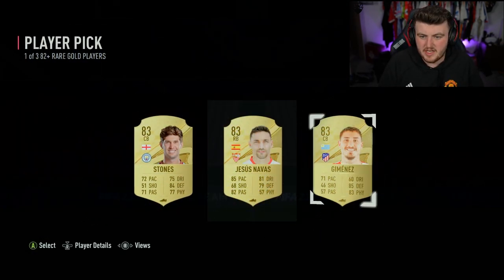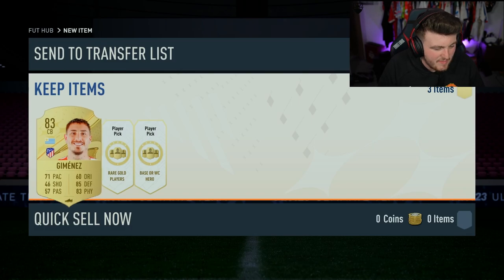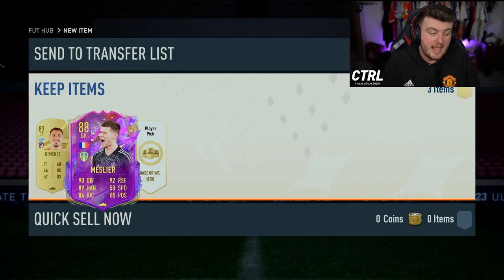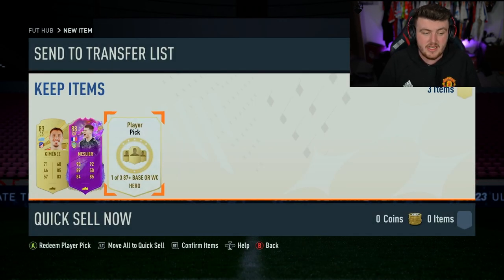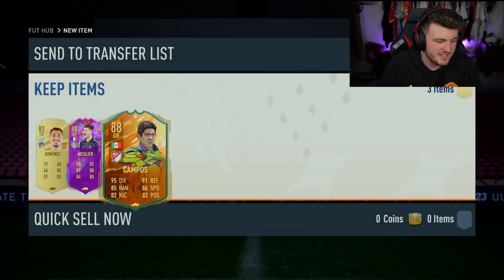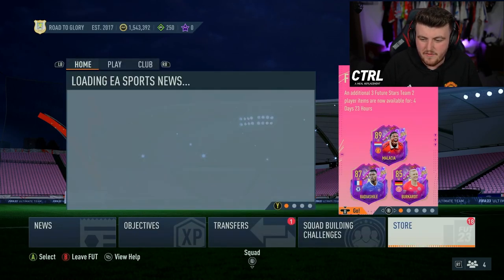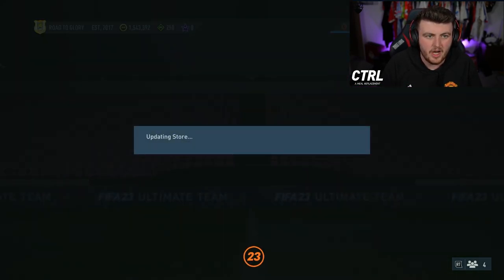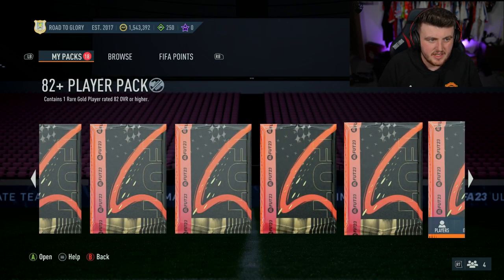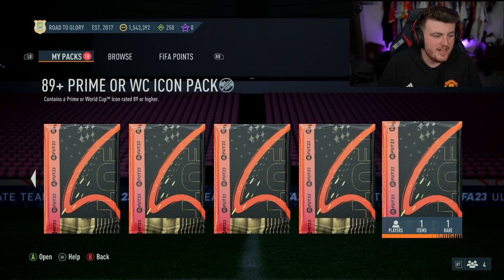On to the Xbox account now. We've got a couple of 82-plus player picks first, then a hero player pick, then the icon. Melee — I'll take it. We beat Leeds, I'll take it. If Leeds beat us today I'd be upset. Two camp bosses in one player pick is not great but we'll take it. Melee is alright from a random 82-plus. Now, where is the 89-plus icon pack? Here we go — 89-plus icon pack on the Xbox. This account has some pretty good icon luck. Here we go.